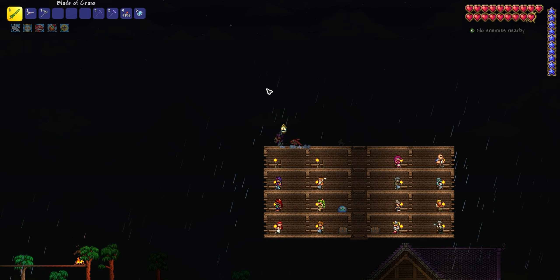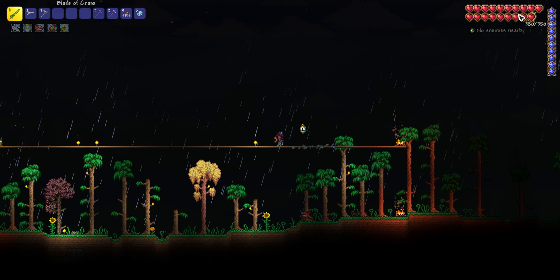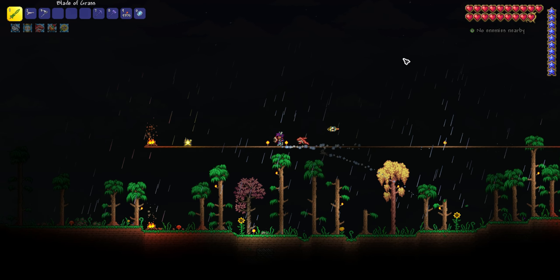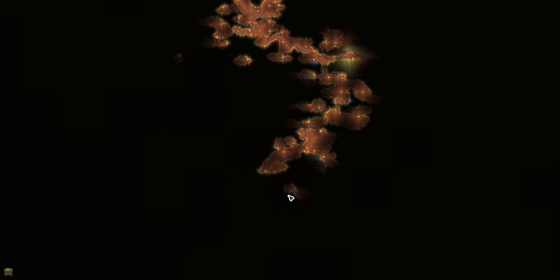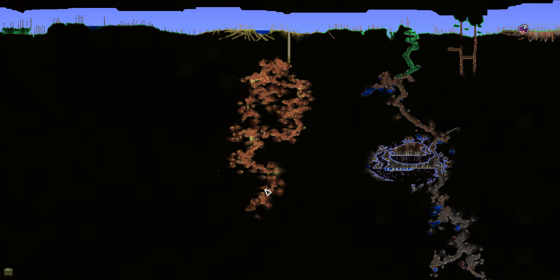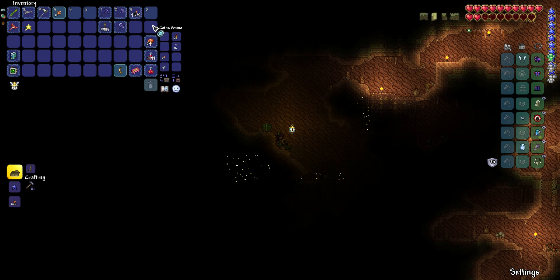Main things I want to do today: I want to get the final life crystal I need. I'm at 380 health, I just need one more. I also want to do what I said I'd do last episode — find the two weapons you can get out of the underground desert. So hopefully this doesn't take too long. I guess we'll see.